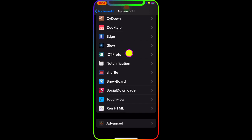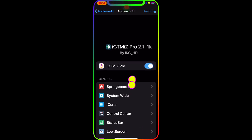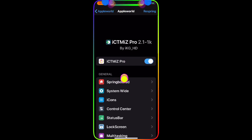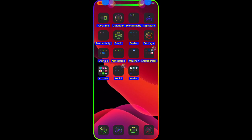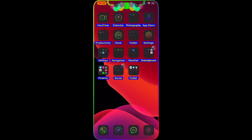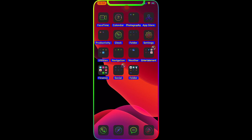Let me show you guys the tweak again — that's what it looks like and you've got everything in there. You're probably thinking, what is the theme I have on my device for my icons? These are really nice, really awesome icons — I'm going to put that theme in the description as well. You can also hide the dock and hide the page dots with this tweak.